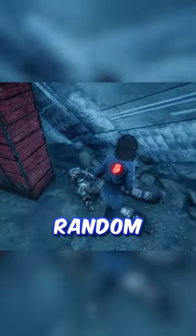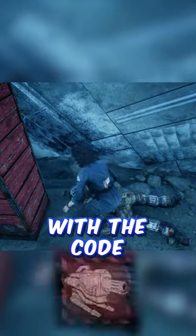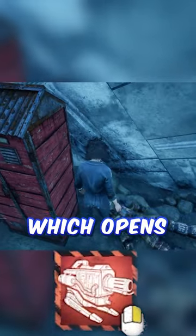Dead by Daylight's newest map, Nostromo Wreckage, has an insanely cool Easter egg. If you grab the keycard from the dead astronaut that spawns somewhere random on the map, you can hack the terminal in the spacecraft with the code ASWD, which opens the secret room.